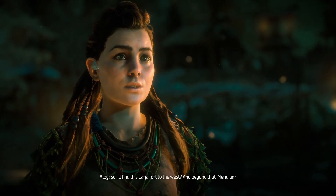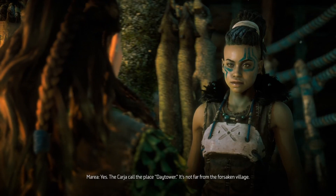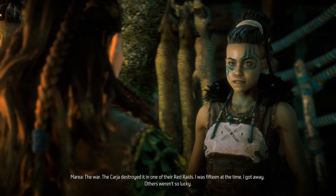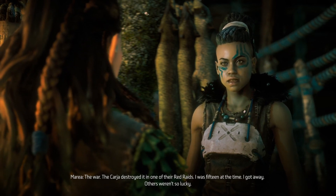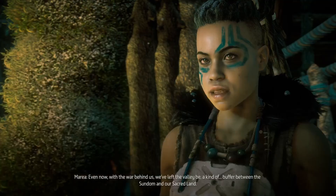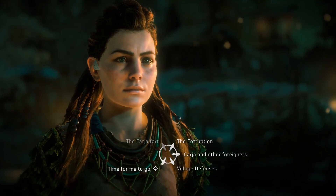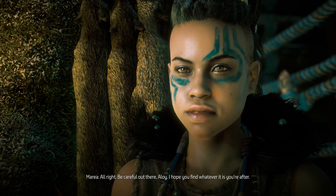I'll find this Carja fort to the west and beyond that, Meridian. Yes — the Carja called the place Day Tower, not far from the forsaken village. What forsaken village? It had a name once. I was born there. What happened to it? The war — the Carja destroyed it in one of their red raids. I was fifteen at the time; I got away, others weren't so lucky. The Nora withdrew to this place, Mother's Crown, relinquished our claim on the valley. Even now with the war behind us, we've left the valley be — a buffer between the Sundom and our sacred land. Be careful out there, Aloy.